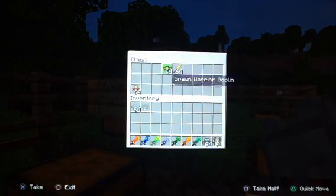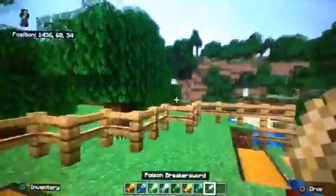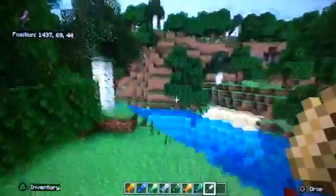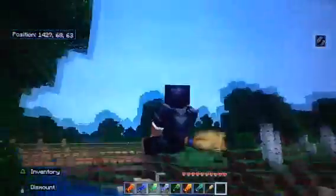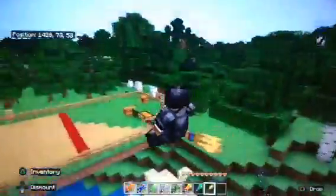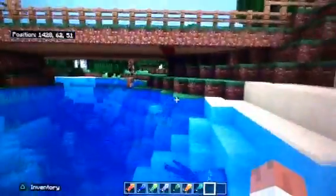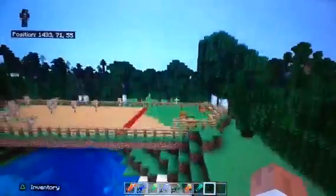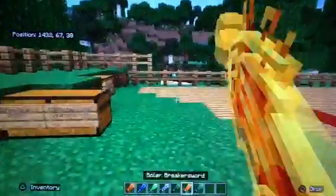Let's go ahead and spawn some mobs. And also, there's a magic broom — I didn't realize it until now. Let me spawn it right here. You can ride a magical broom. I didn't realize there were brooms in here.